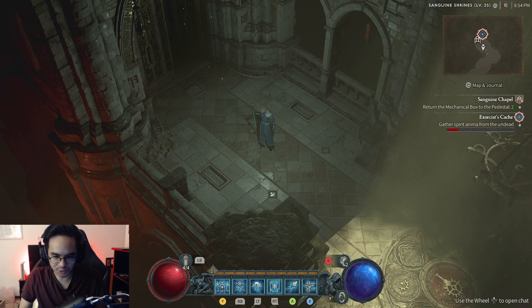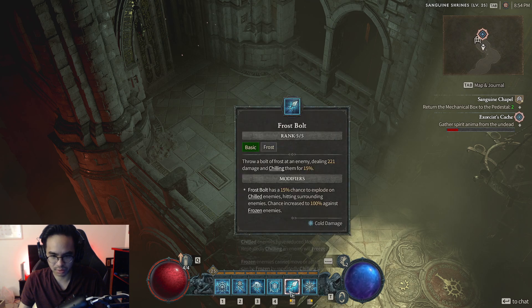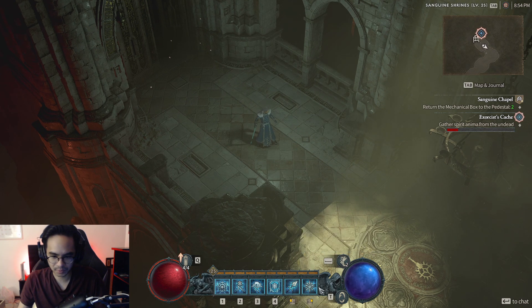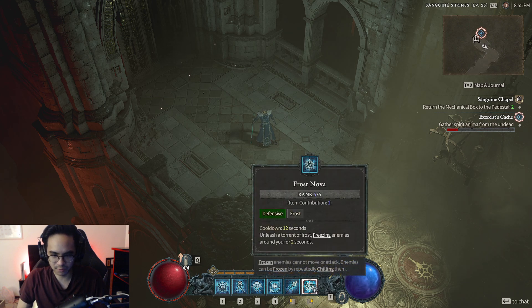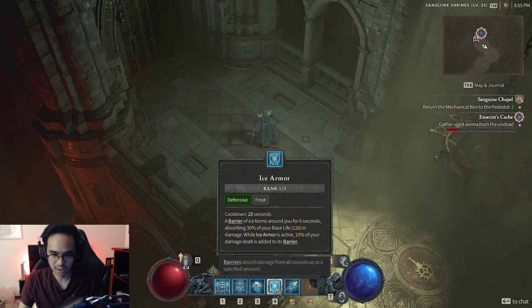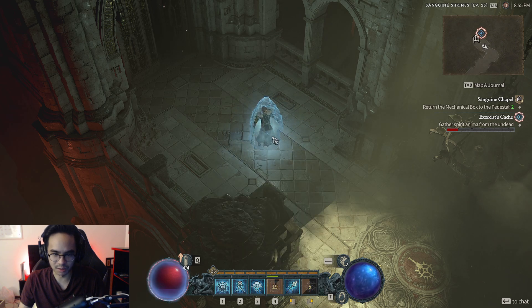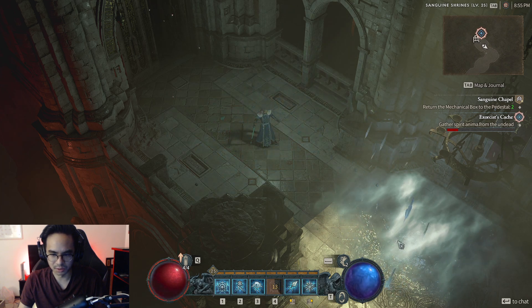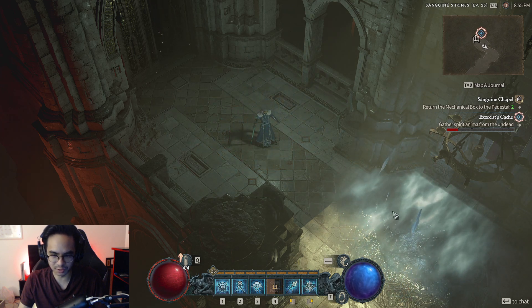For the ability breakdown: our basic attack is Frostbolt, which is our auto attack. Next is Frost Nova, which is an AoE Frost field — it freezes anything that comes towards us. Next is Ice Armor, which gives us an armor of ice. Then Blizzard — anything that comes into the debris field gets slowed and eventually freezes.